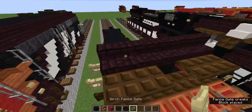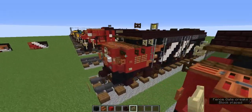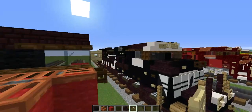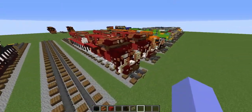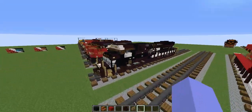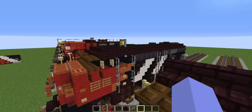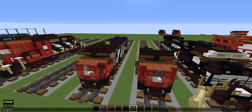Now add birch fence gates on those black stained glass blocks — there are normally gray stained glass panes for mirrors on the sides, but on this train it's hard to do that, so a birch fence gate opened into there works well.